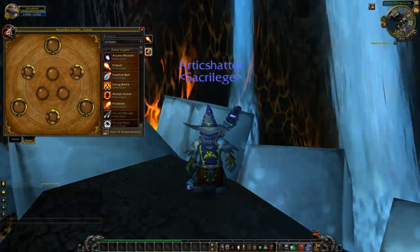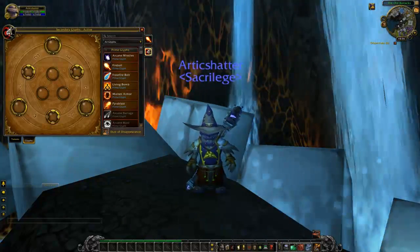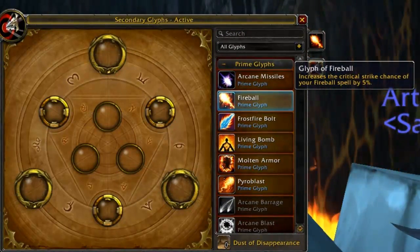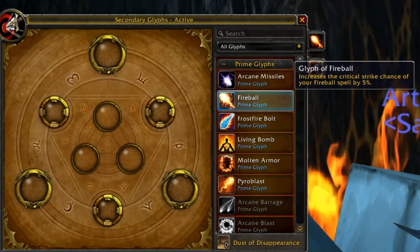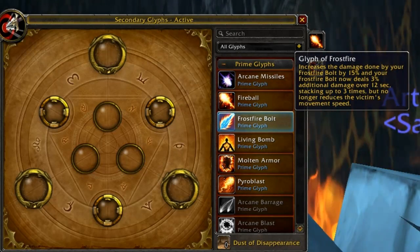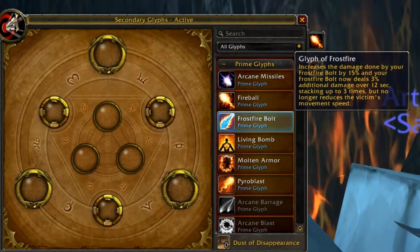Keeping that in mind, let's go through the prime glyphs for PvE fire mages. Fireball increases crit chance of your fireball spell by 5%, but you're not going to be using fireball as a fire mage. Blizzard removed fireball's damage over time component, which is why you won't be casting it.